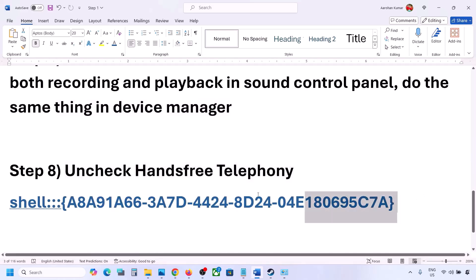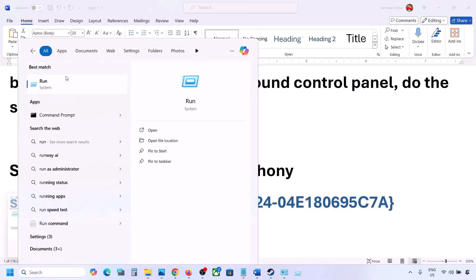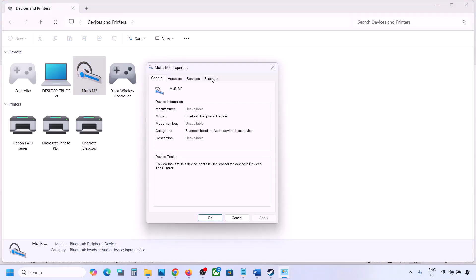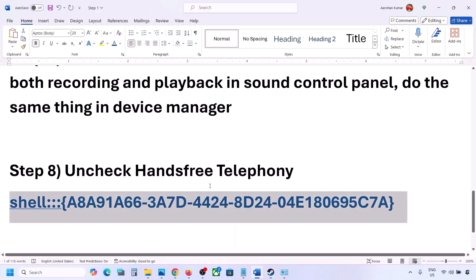The next step is to uncheck Hands-Free Telephony. Copy the command provided in the video description, type Run in the Windows search box, open the Run dialog, and paste the command. Click OK. You will find your speaker listed — select your speaker or headphone and go to Properties, then go to the Services tab. Uncheck Hands-Free Telephony, hit Apply, and click OK. Then launch the game and check the sound.